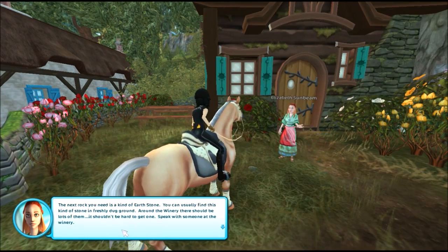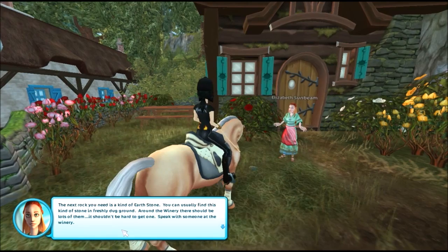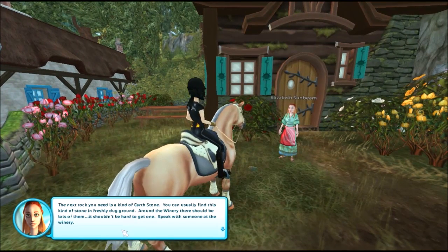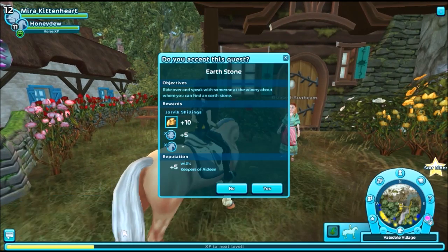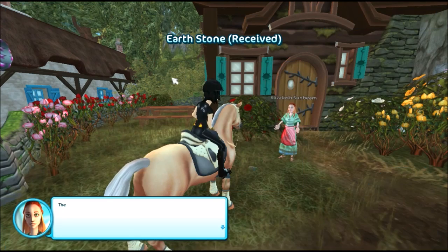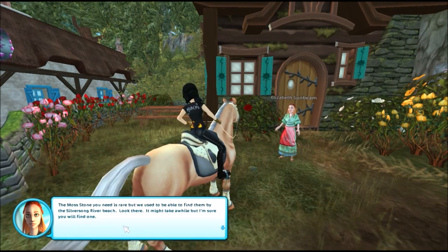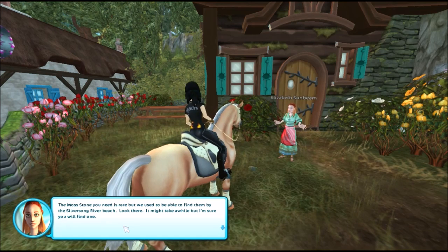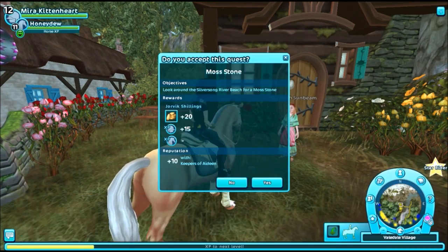The next rock you need is a kind of earth stone — you can usually find this kind of stone in freshly dug ground. Around the winery there should be lots of them, it shouldn't be hard to get one. Speak with someone at the winery. Then we have moss stone — you used to be able to find them by the Silversong River beach. It might take a while but I'm sure you will find one.